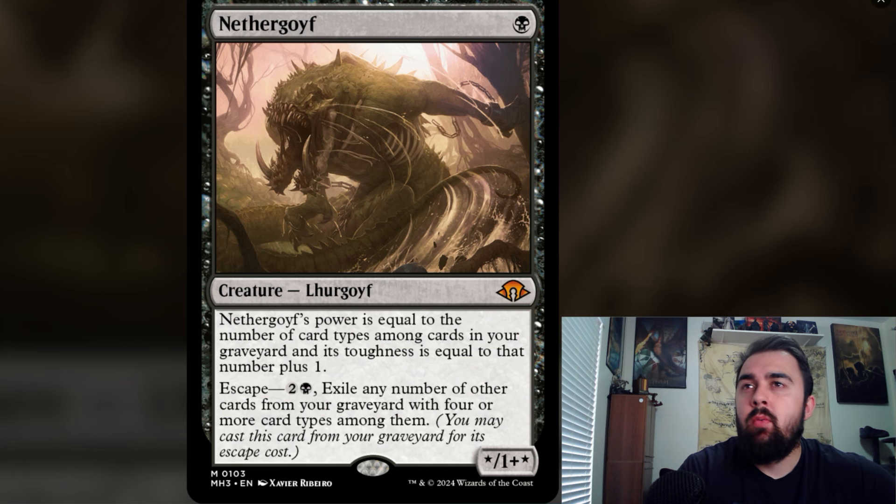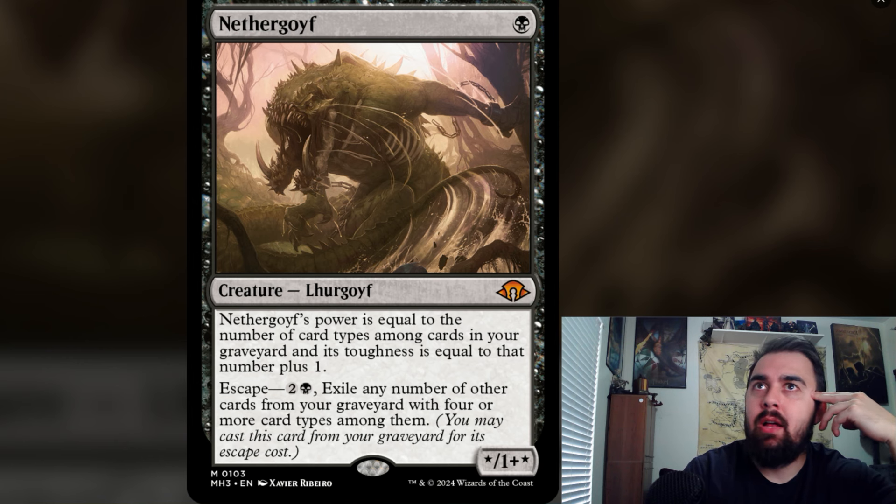Another confirmed leak is Neither Goyf — just one black mana with escape, but the key difference from other Goyfs is that it counts only cards in your own graveyard, not any graveyard. You have to exile cards with four or more card types among them to escape it. An artifact creature counts as two types, plus an enchantment and a land gets you to four. However, exiling those cards leaves Neither Goyf potentially as a 0/1. I may be undervaluing it — we'll see if it's a busted card in Modern.